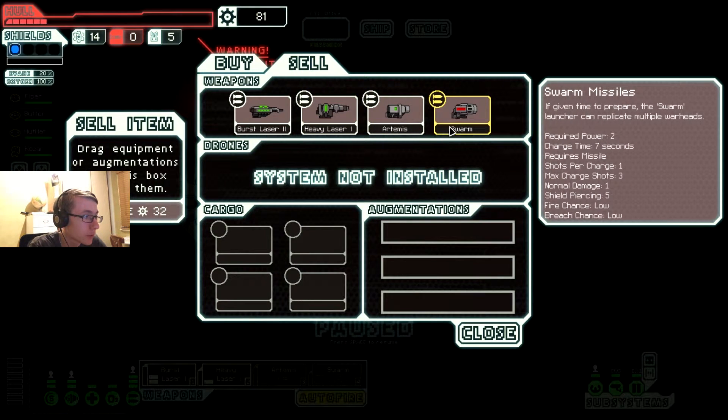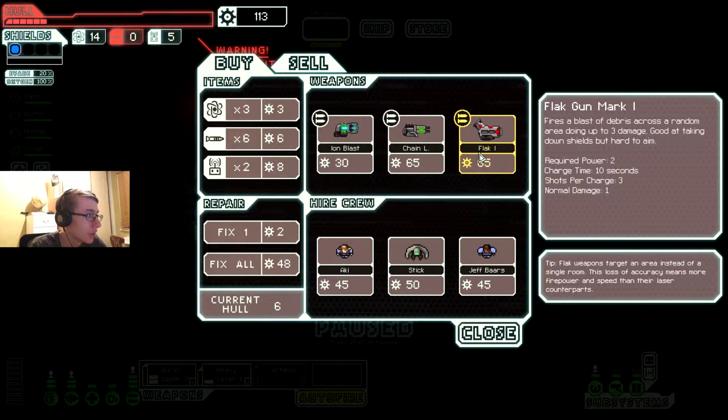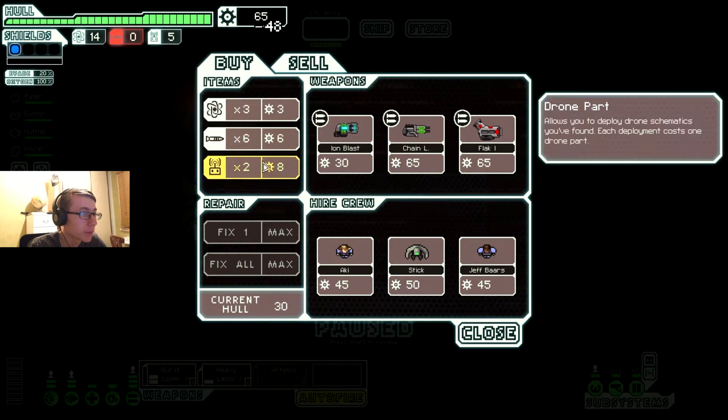Technology for sale - swarm, goodbye. Oh, flak one - oh hell, the charge is three, really good. Charge time is 10 seconds, no cruise skills, that's fine. Repair.